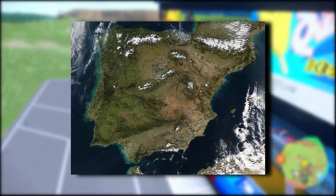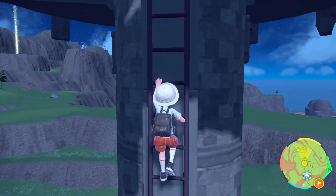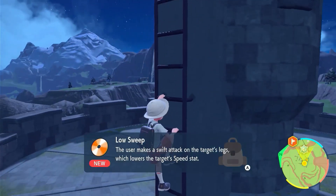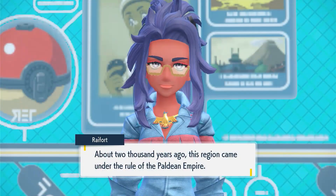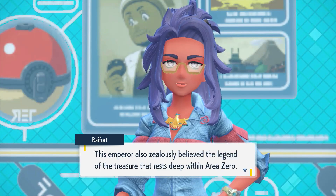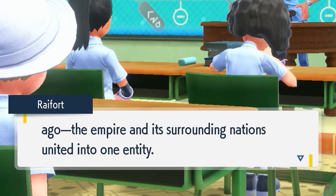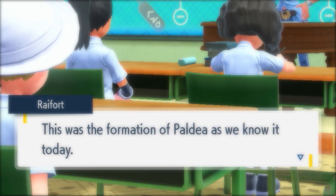You can see watchtowers all around the peninsula, usually in high places, which seems to also be mostly the case in Paldea. And speaking of Paldea, we know that the past of the region was also filled with war, so it makes sense to think the Watchtowers were built to keep watch of the enemy. The Paldean Empire wasn't the original ruler of the region — they started ruling around 2000 years before current day, and after falling into decline around 800 years before current day, they united with surrounding nations, forming the Paldea region we know today.